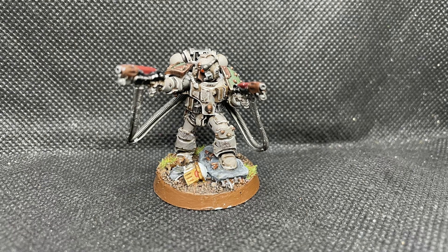Moving into the next unit, we have a Moritat — without a jump pack, because Death Guard in the lore tend not to like using jump packs too much, so I decided to stick with that and give him just a foot presence. He has two plasma pistols; this is just the standard model. He's a really fun model to paint, although I don't know why he's got shells on the base since neither weapon is a bolt pistol. Weird.